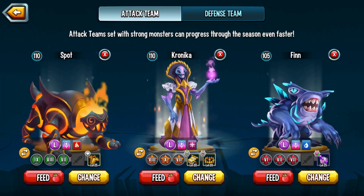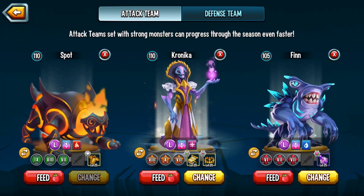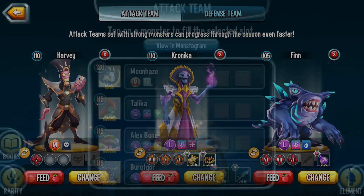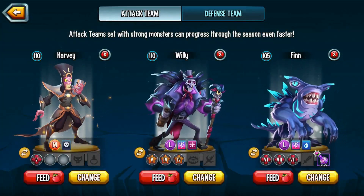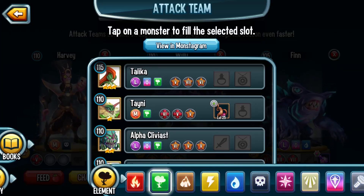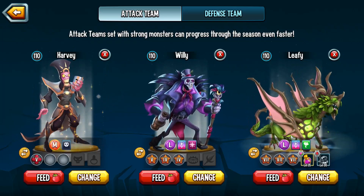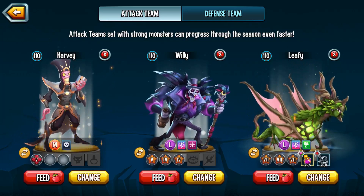Basically, I have three individuals here and I'm supposed to relate them to characters from the old Batman television series — the old one, we're talking Cesar Romero here. The first member of our team is in Darkness, and this is Harvey — but this is actually Harvey Dent, Two-Face. The next member of our crew is over in Magic, and this is Willie — but this is actually the Puzzler. And finally, all the way over in Nature, this is Leafy — but it's actually Louis the Lilac. So we have Harvey Dent/Two-Face, the Puzzler, and Louis the Lilac. Hopefully they win.